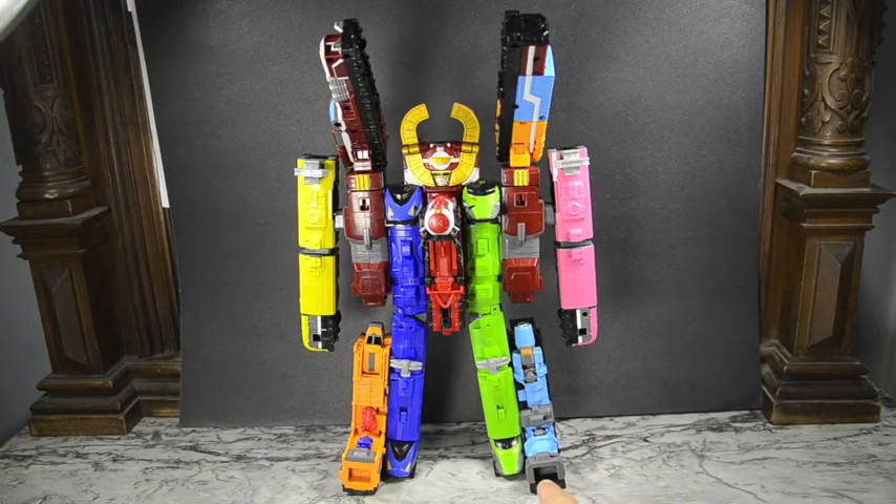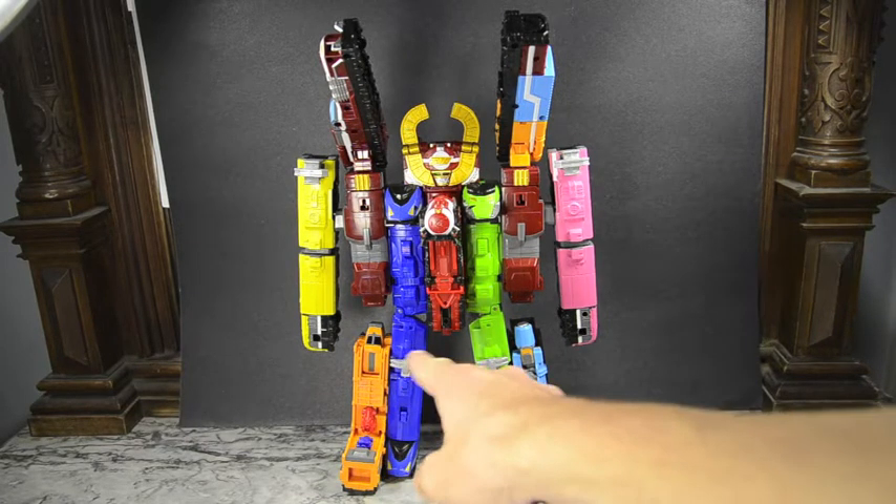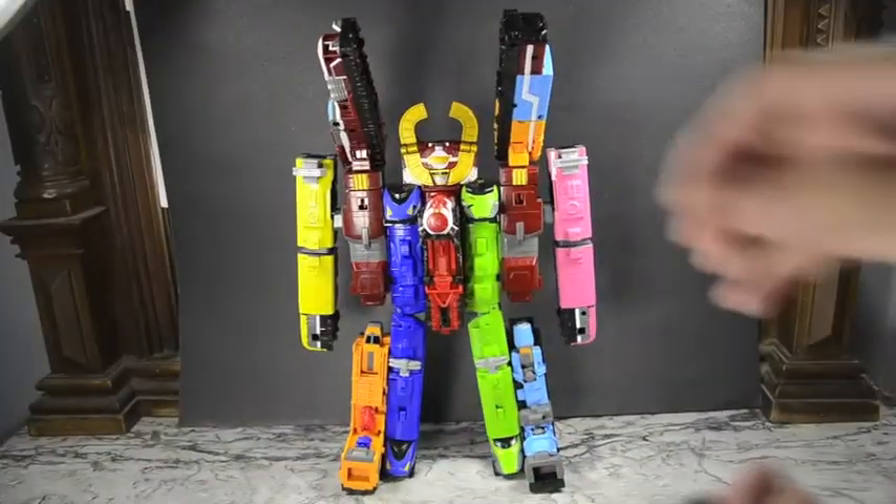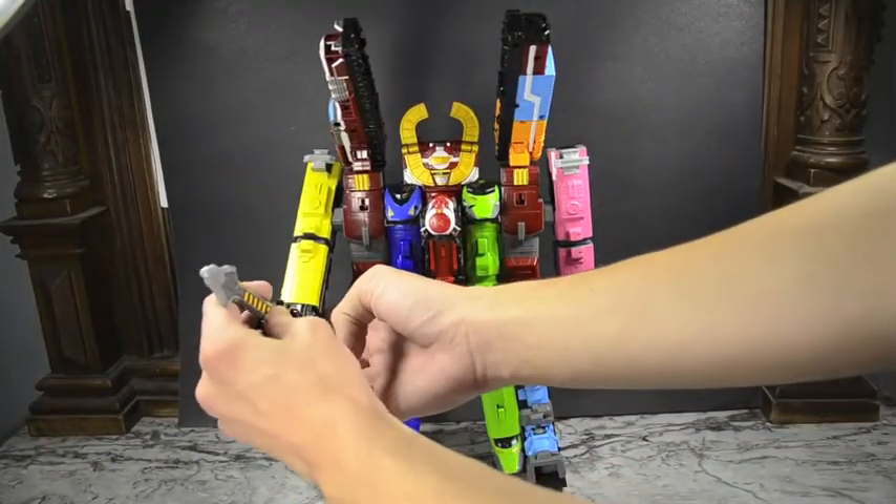I was really worried about the feet when I saw pictures at first — it looked like trains were just being slapped onto the sides of the feet. But I really do like it. It makes them look bulkier and more impressive. He has a giant upper torso, so the kind of side shoes help make it more complete and bring the whole look together. You could maybe do one segment on one side and one on the other, but then there wouldn't be enough room on the inside, so I can see why they didn't do that. This definitely works for me.